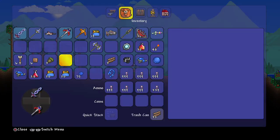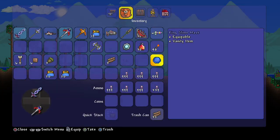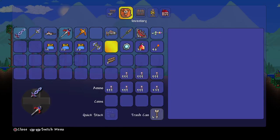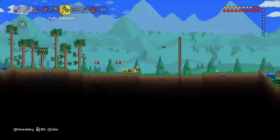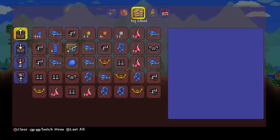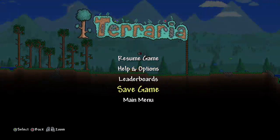If you guys want anything out of these chests, just send me a message. You guys can join this world and take anything you want from these chests — to be honest, I'm not using this stuff. You can take the gold too. There's also gonna be some spawn eggs you guys can take. I'll exit and save.